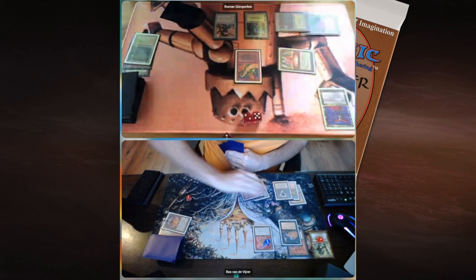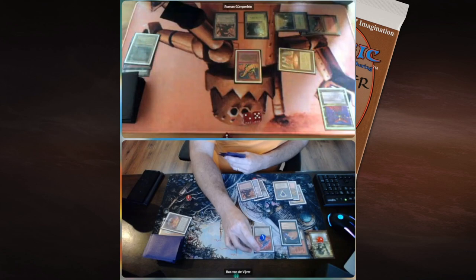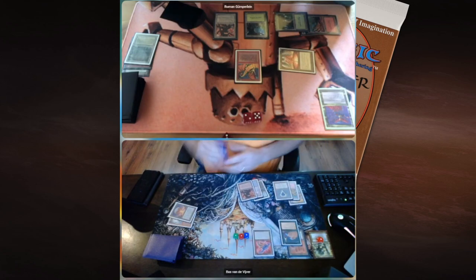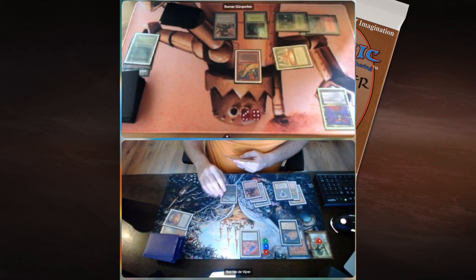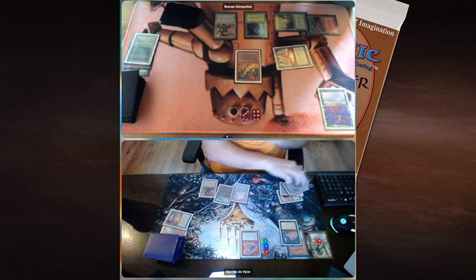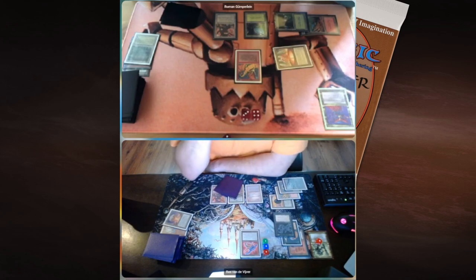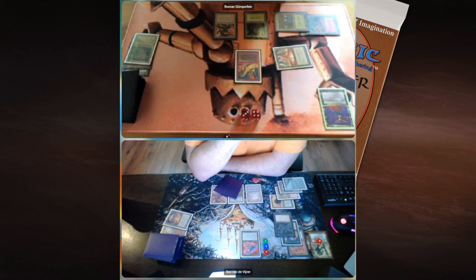Shivan Dragon — that is cool, Roman! Maybe he can postpone things a little bit. Boss is thinking about removing counters from Tetravus to create 1/1 flyers. Yeah, that's a good decision — he's going to make three 1/1 flying tokens. He plays a Swamp and draws a card. Boss then taps four mana and plays the Abyss. This is a huge problem for Roman. The Abyss says during your upkeep you must sacrifice a non-artifact creature, which is very relevant. Boss doesn't have to sacrifice his Tetravus or tokens, but Roman will have to sacrifice his Shivan Dragon.